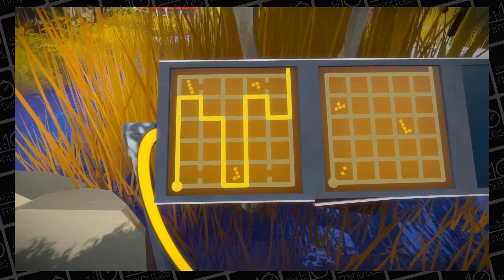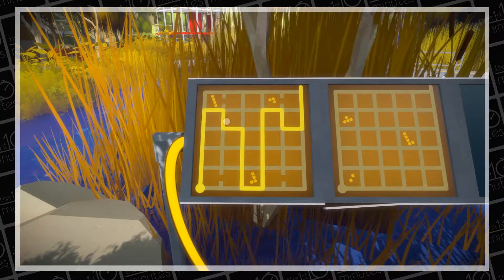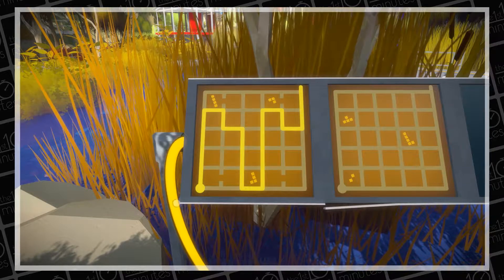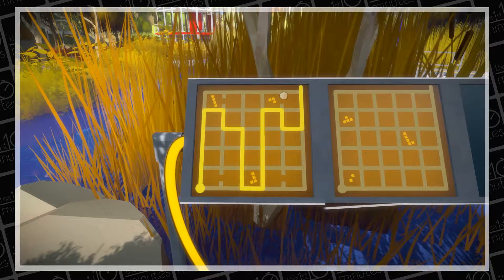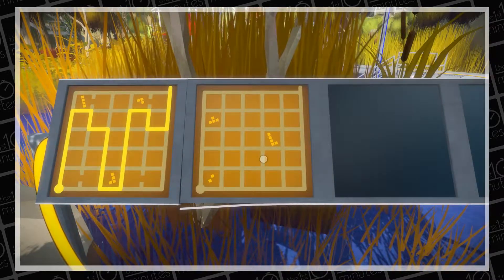Trying to remember how we solved this puzzle. This is a puzzle where we got the solution by doing the negative. So instead of trying to encapsulate the shapes, we sort of blocked them out. So rather than wrapping around them, we sort of excluded them.